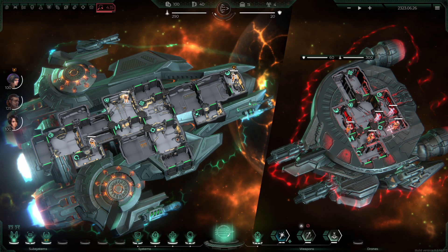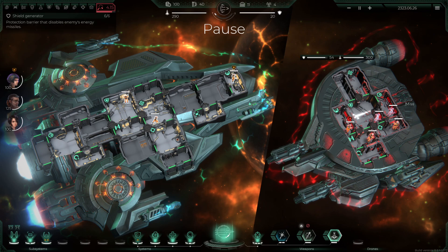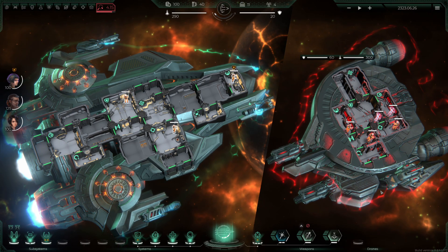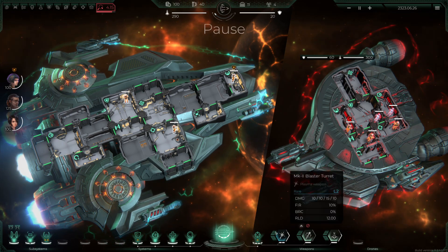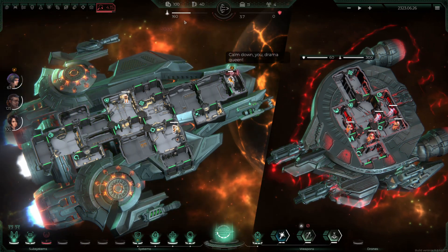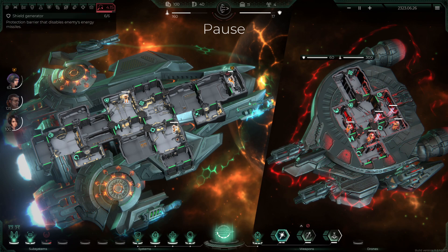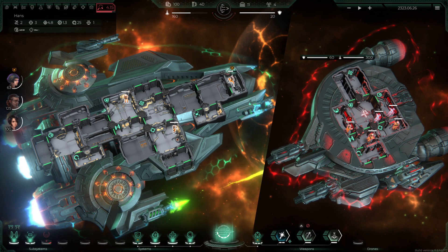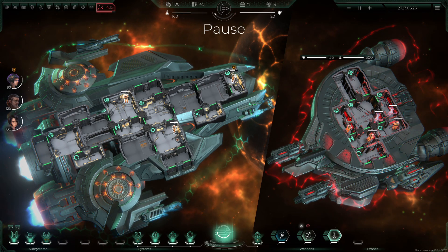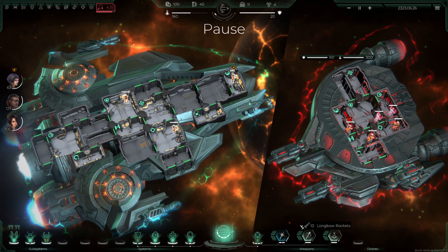Let's go for his armory first — okay, that hardly did anything. Now he's got a laser cutter too. Let's go for the shield. The weapons are charging up. We're taking hits — ow, my shield has got wrecked! Shield is back up, firing again at the shield. That fires across a couple of modules. Now let's get the Longbow rockets working.